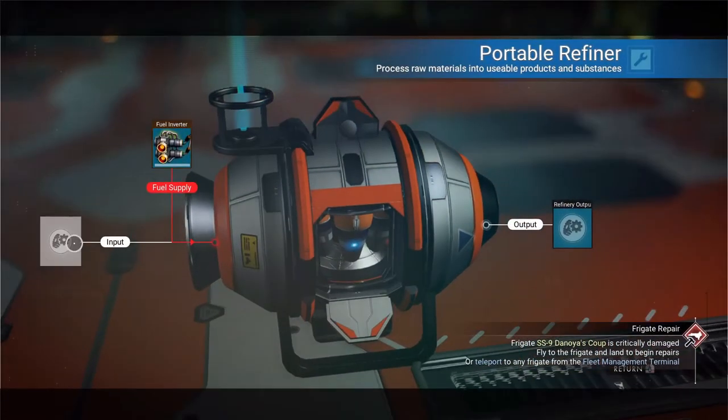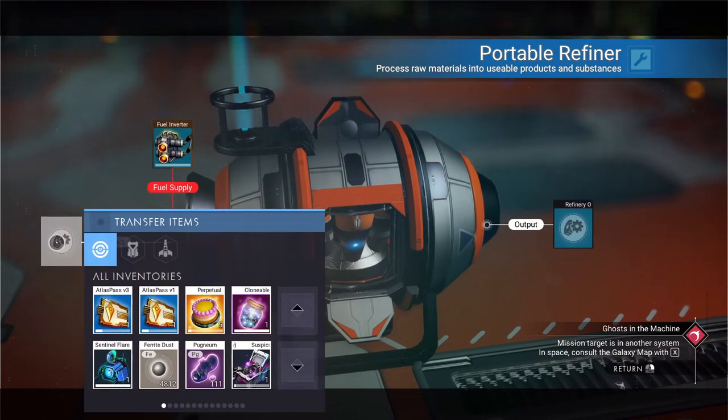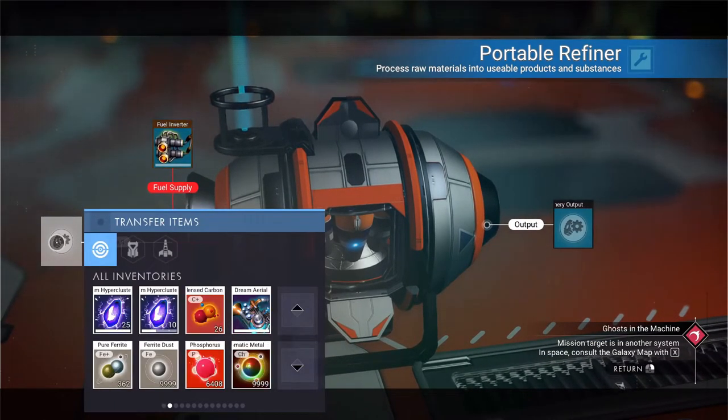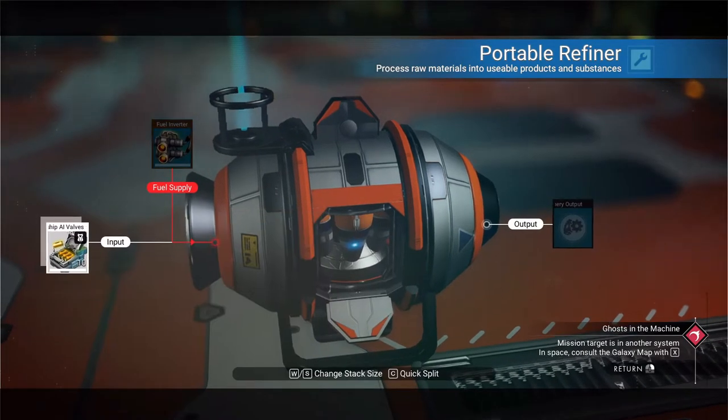You go into your refiner. Whatever you want to duplicate, you put into the input. So we're going to duplicate Starship AI valves — right there, a stack of 10.